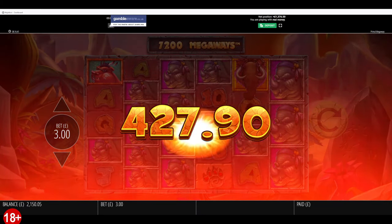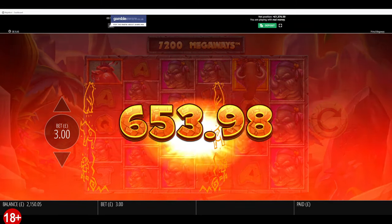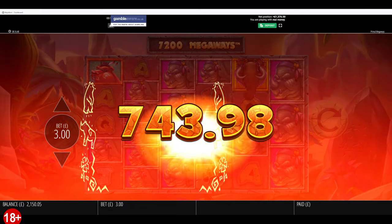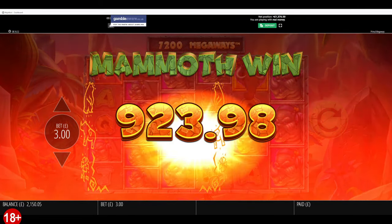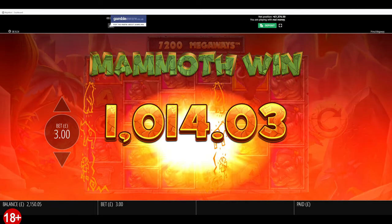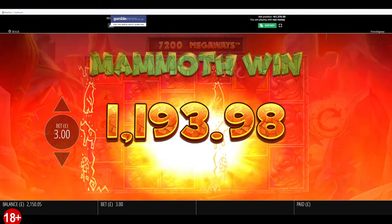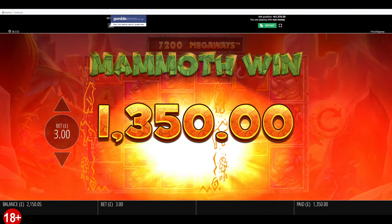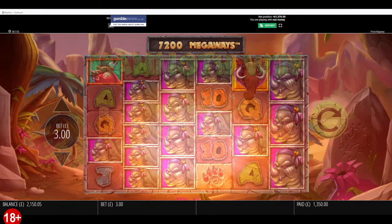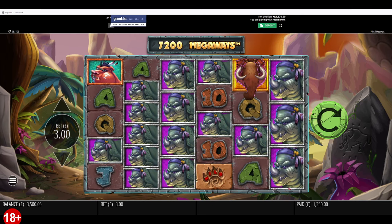I wasn't even watching - a ton of them symbols. Wasn't even watching. Let's see what it rolls up to - there's loads of them. It's £3 a go, Primal. Literally wasn't paying any attention to the screen. £1,350. Loads of them, 180 ways. Not bad - that boosts the balance, that was needed.